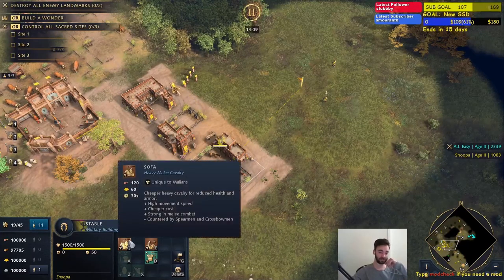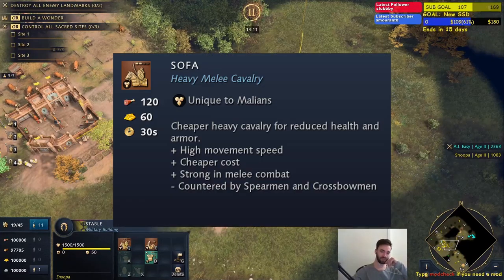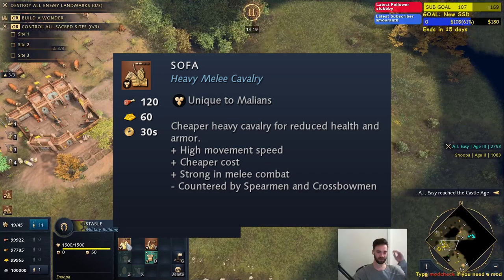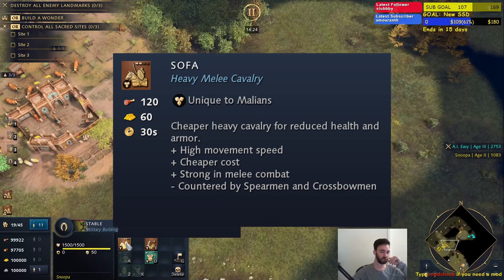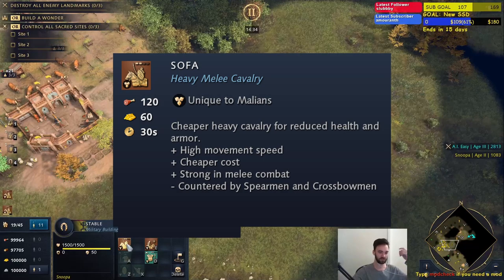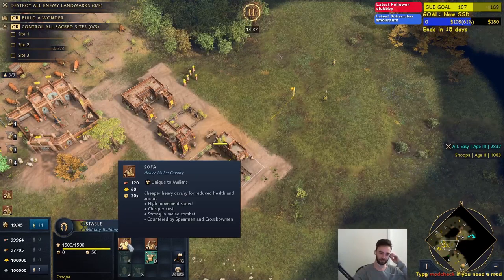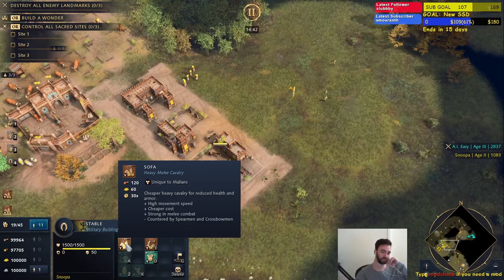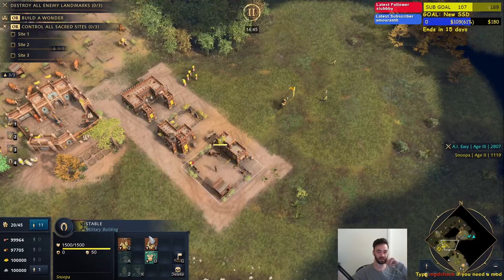Next we have the cavalry units. The Sofa is basically a budget knight — not as high in armor, slightly cheaper, and a little bit less health. Overall if you compare it to a French knight, it doesn't feel fantastic. But they still have a solid use case; if you need to counter archers they're still good for that. They are countered by the typical spearman and crossbow, because they are still considered heavy cavalry.